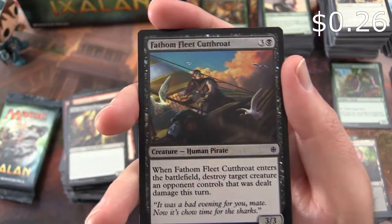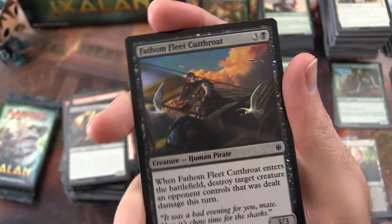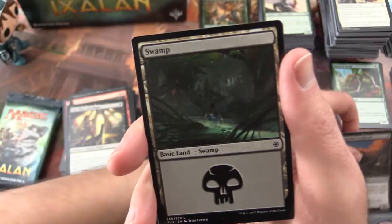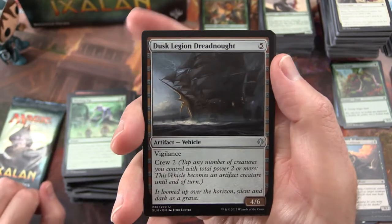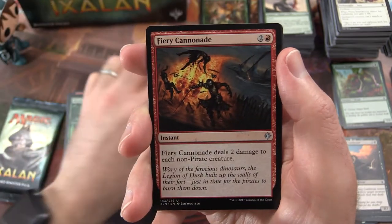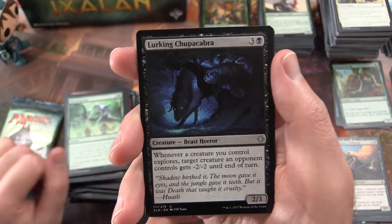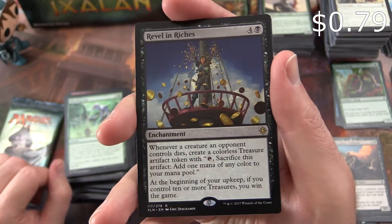And we get a Foil Fathom Fleet Cutthroat. The uncommon is Dusk Legion Dreadnought. Fiery Cannonade. Lurking Chupacabra. And Revel in Riches is the rare.